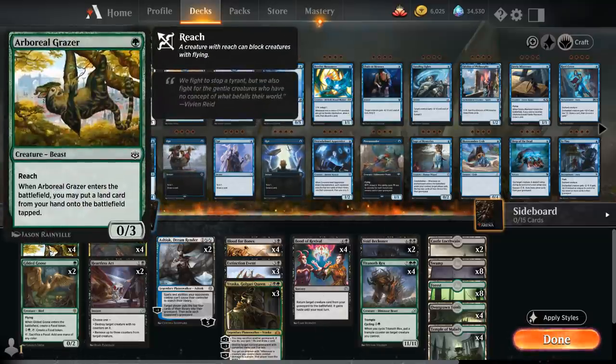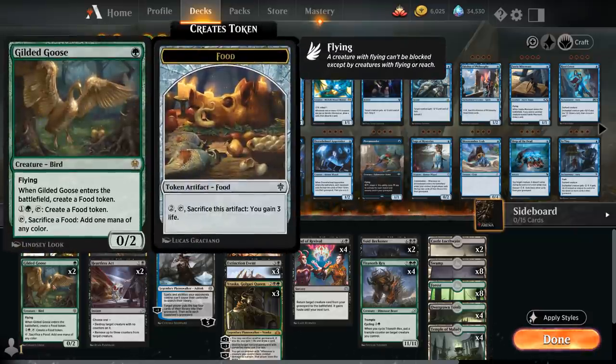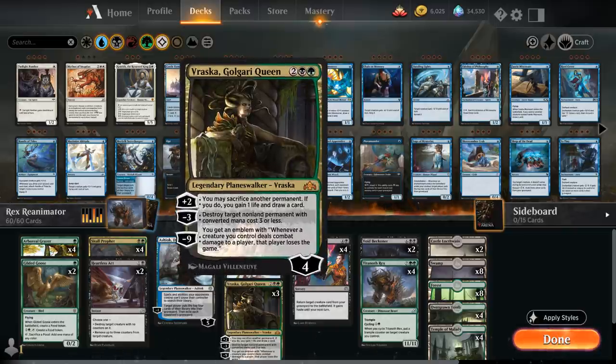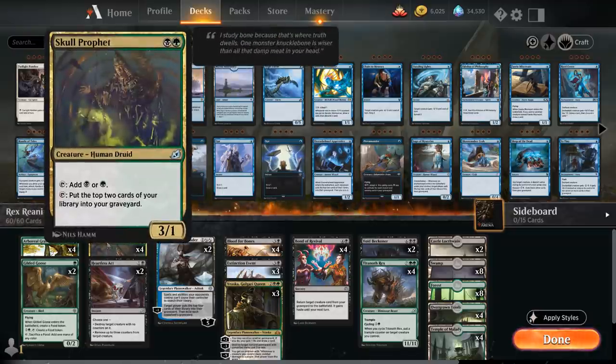At one mana we've got early acceleration with Boreal Grazer putting an extra land in play and Gilded Goose that can also ramp us. Later we can still get value out of these one-drops by sacrificing them to either Blood for Bones or a Vraska plus activation, so they're still somewhat useful in the late game. We've got a full playset of Skull Prophet, which can ramp us and put the top two cards of our library into our graveyard, helping us find a cycler.